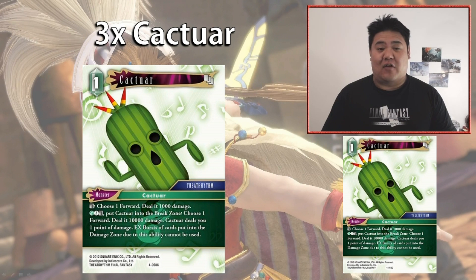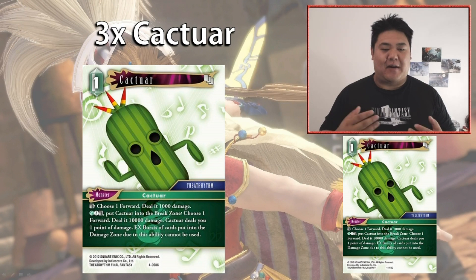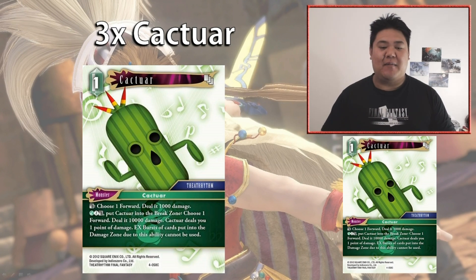This is a very strong ability — paying three effectively deals 10,000 damage to one of your opponent's forwards, so if you don't have a two-card combo Cactar can deal with them by itself. The secondary ability is used more often than you'd think, and it's way better when you're on offense since you have more life to spare. Around the mid-game when your opponent is at four or five damage and you're at one or two, it's easy to use this ability to take one damage and deal with one of your opponent's big blockers. The key is knowing when to use Cactar effectively.